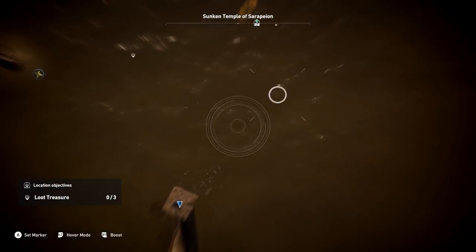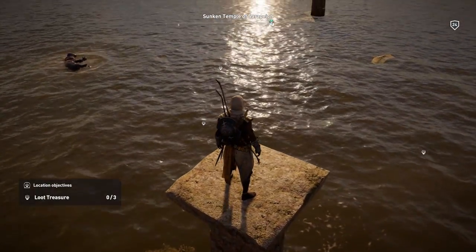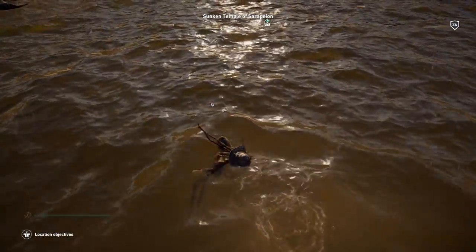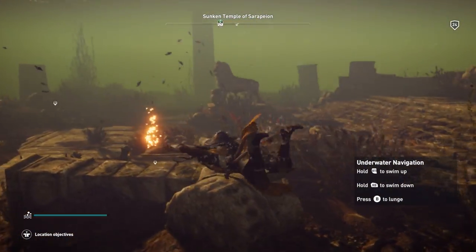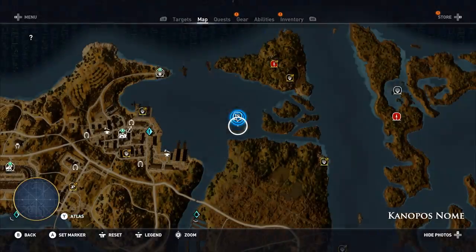Whenever you tag the treasure locations, you can go into the water after you take out the hippo — that's a rough estimate of where they can be. They're kind of clustered together. Once you're ready, just go ahead and dive into the water. As you can see, there are a lot of loot items down here.